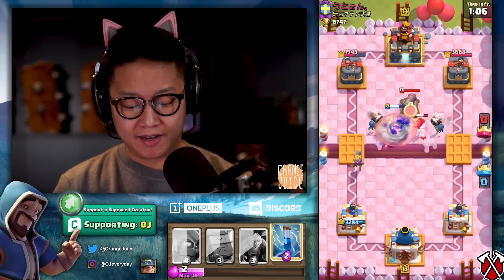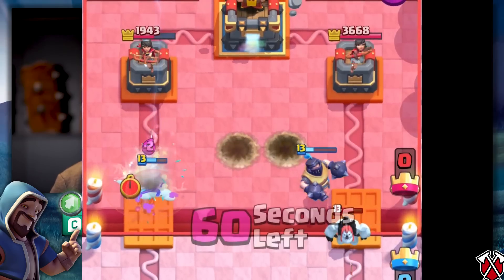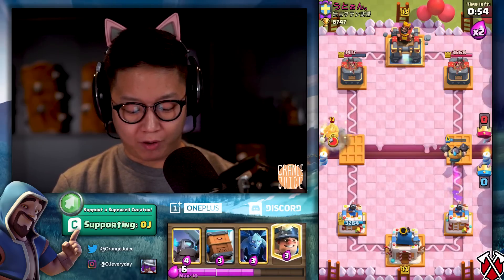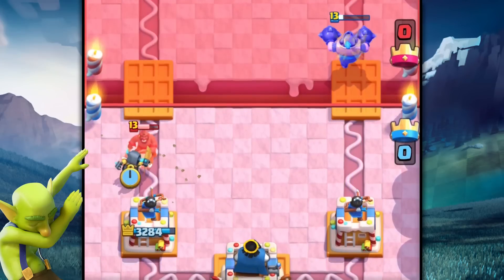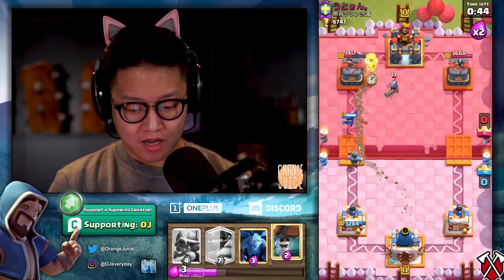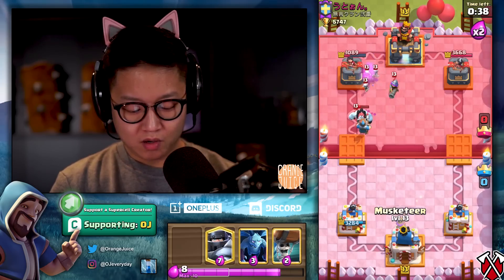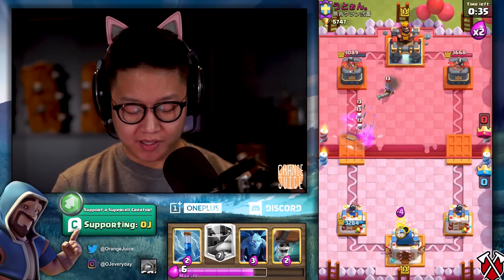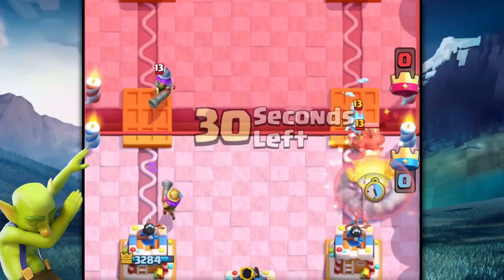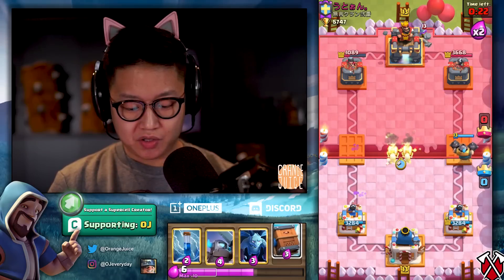We've got to go straight in — splitting the wall breakers. Cannon boom, musketeer up — she gets two hits on the tower, that's money in the bank. No Roll Delivery available. Miner goes on the musketeer. We'll do the musketeer a little higher this time in double elixir — I'm digging this, I'm fine with that.